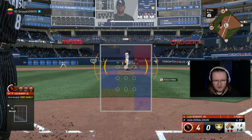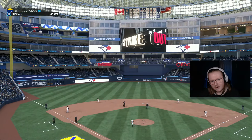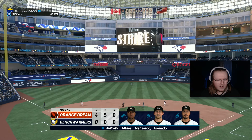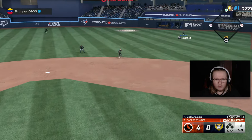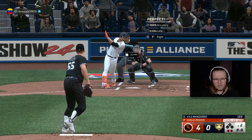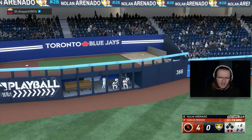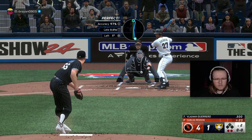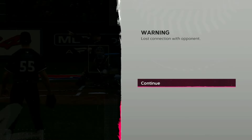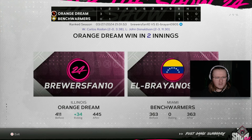Now we've got two on for Luis Robert again. What's he going to do — does he have another one in him? They actually made me go around; I thought I held up. This guy does have it in him to make some decent swings. Mix it up a little bit, now he can't touch me again. Don't hang my curveballs. And now he's leaving — that had to have been a disconnect and not a quit, right? Dude finally makes a good swing and not only that, hits it out, and he's just like, now I'm good.